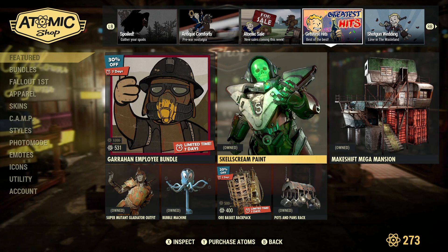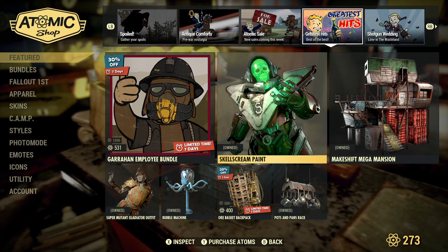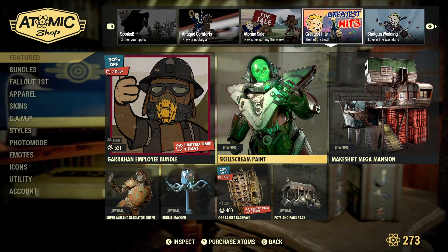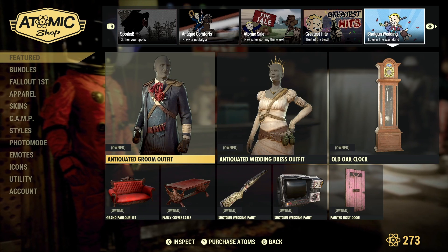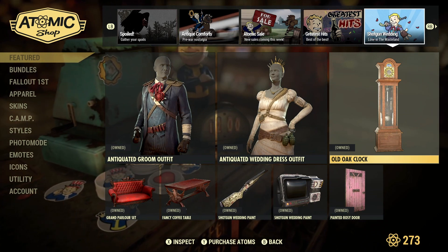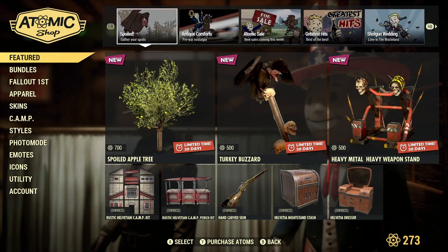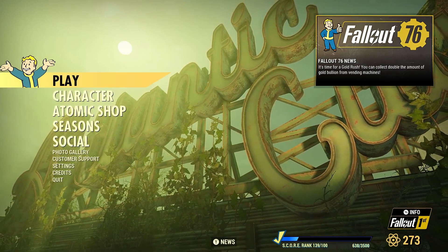They also have the scale screen paint, which was off the scoreboard in the past and is making a return. The way scoreboard items are working out is that most older ones are showing up back in the Atomic Shop or in the gold bullion store or stamp store in game. If you buy them in the Atomic Shop they're locked to your account; if you buy them in the gold bullion store or stamp store they're locked to that individual character — just so you know.